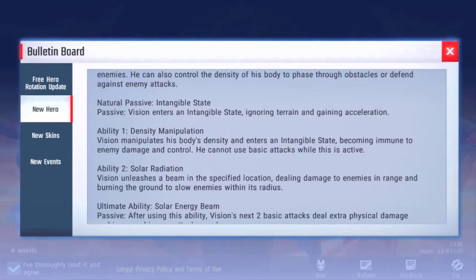Ability one: Density Manipulation. Vision manipulates his body's density and enters an intangible state, becoming immune to enemy damage and control. He cannot use basic attacks while this is active; however, it does not say he can't use other abilities — which is kind of interesting.